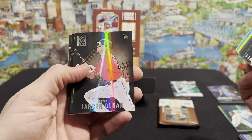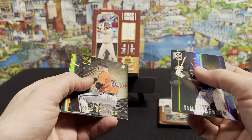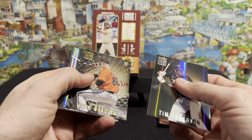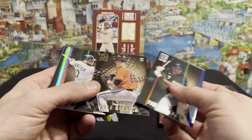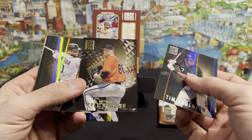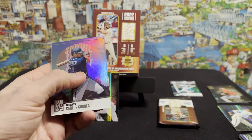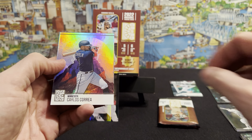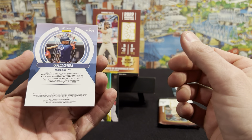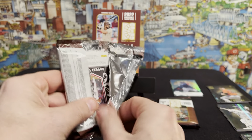Pack number three — first card up, Tim Anderson. Jarren Duran, that's a good rookie card. Kyle Bradish — that's going to be a gold parallel. That's not numbered either. I forget what they call that, I'll have to look it up. I don't know if any of these inserts are numbered. That gold wasn't even numbered.